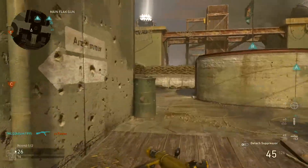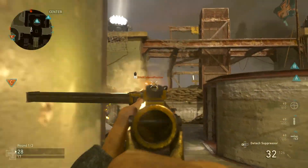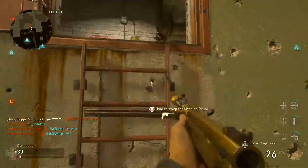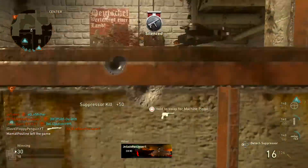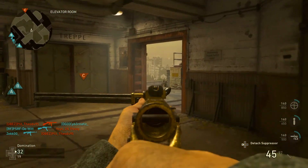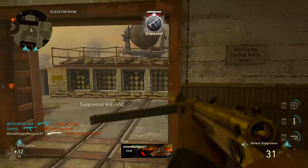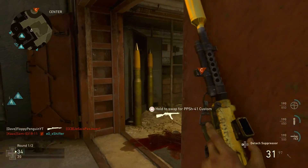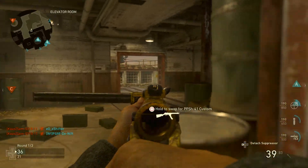Let's get into the class setup. First of all, we're going to be using the Airborne division. Airborne is brilliant for SMGs. The only thing I don't like about it is it does not suppress your footsteps. However, it does allow you to have a suppressor on your weapon, giving you one extra attachment — but only for SMGs. It also lets you climb over walls quicker, sprint for a longer time, and sprint quicker once it's fully leveled up.